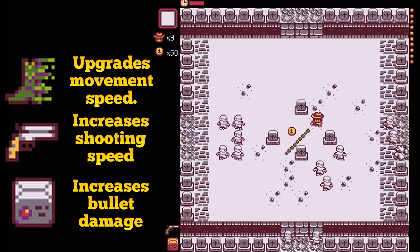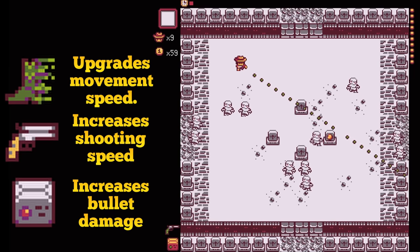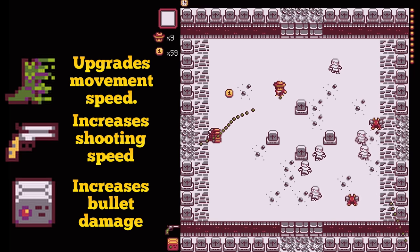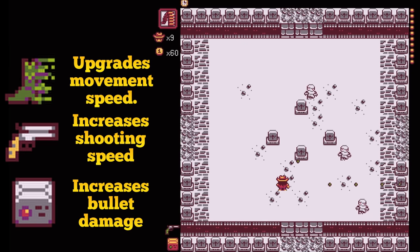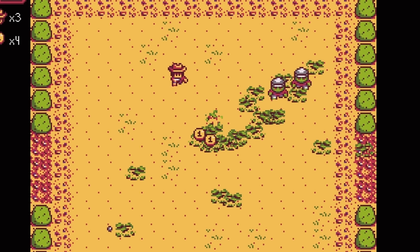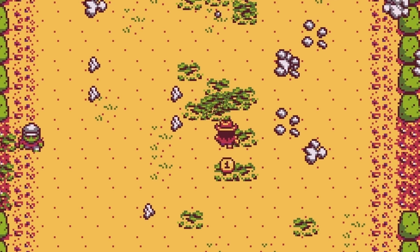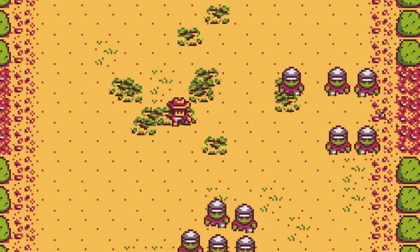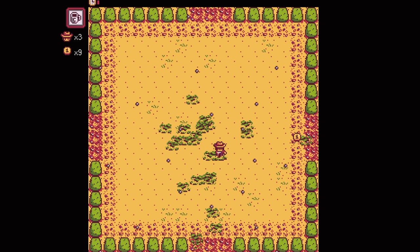It is very important that you get the second ammo buff before the third area. There are horrible enemies there and if you have the second ammo buff, you will one-shot them. Focus on getting as many coins as you can because you will need it. It is actually a really good idea to keep resetting the first level until you have at least 8 to 12 coins — if you do that, you will just be setting yourself up for success.